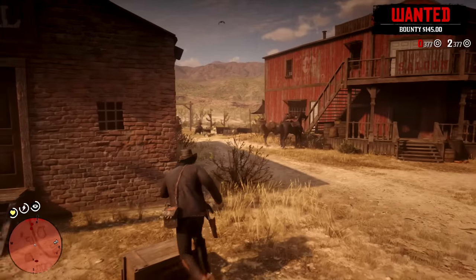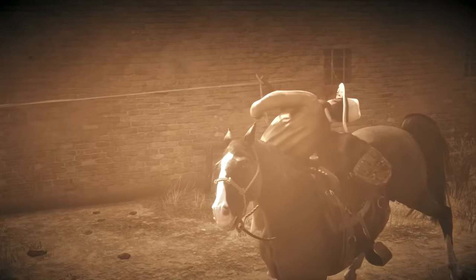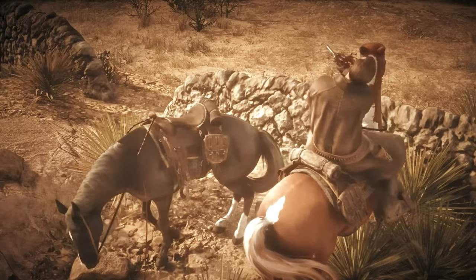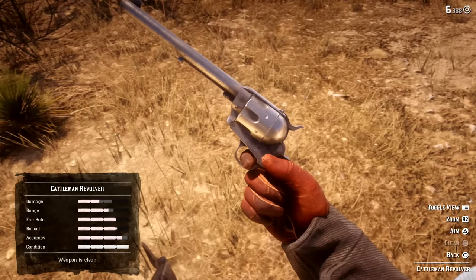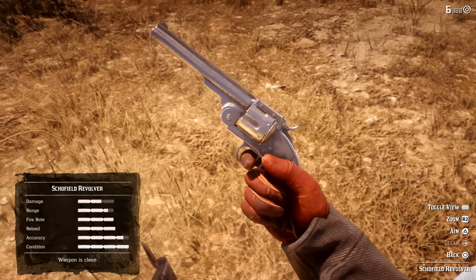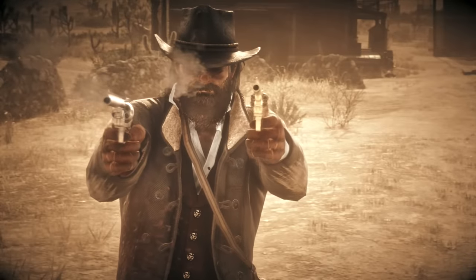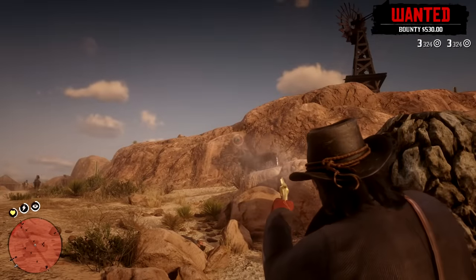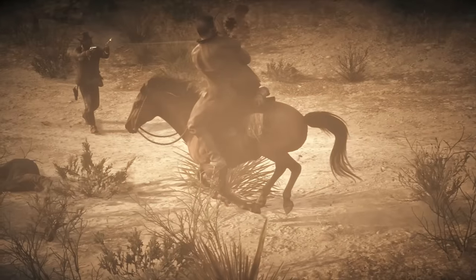This brings us to the second spot in the handgun category, and that goes to the Schofield Revolver. It was quite a tough pick considering that the Cattleman revolver was already an excellent choice, but after much testing and consideration I found the Schofield to be better for the following reasons. First, looking at the stats alone, the Schofield outperforms the Cattleman in both damage and accuracy while only being slightly worse in fire rate, range, and reload speed. In terms of general gameplay, you're going to notice differences in damage and accuracy much faster than in reload speed and fire rate, as those two tend to be greatly affected by user input and possible delays.